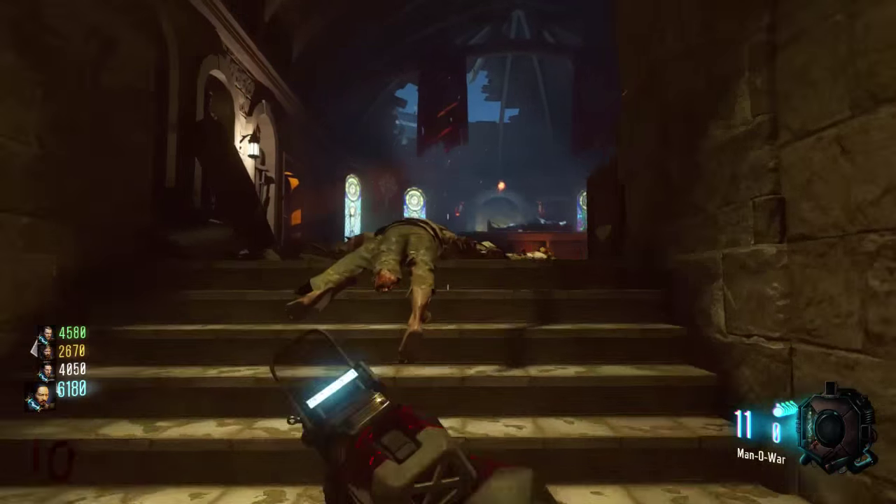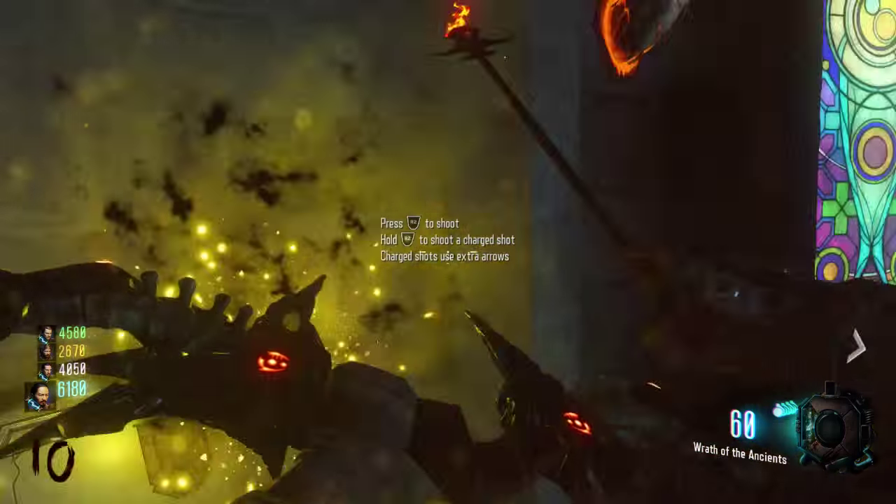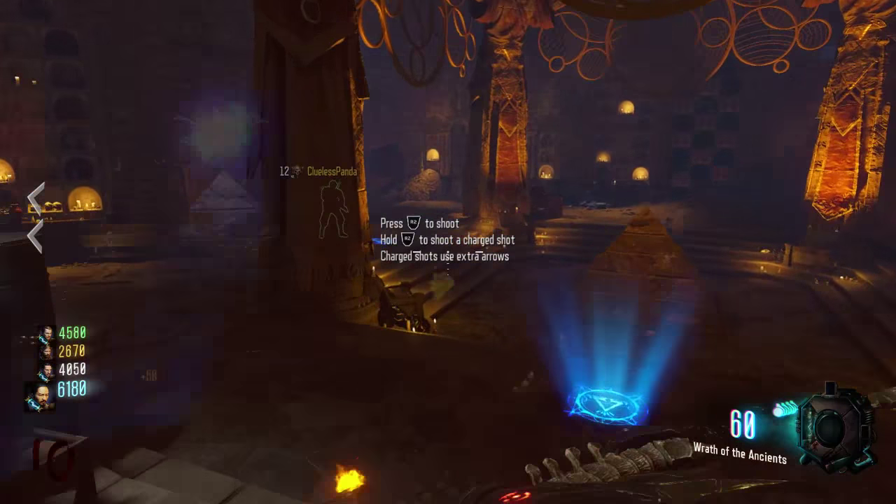Once you have successfully satisfied all three of these dragons, make your way up to the tomb. The tomb happens to be located near the last dragon. All you have to do is run up to the bow and arrow and grab it, and that's it.